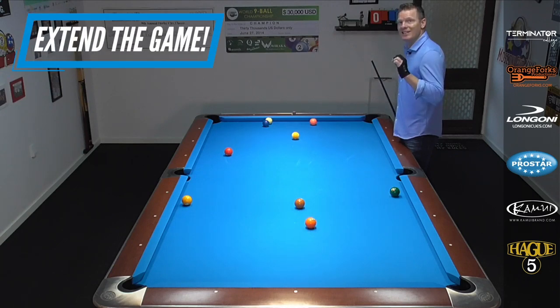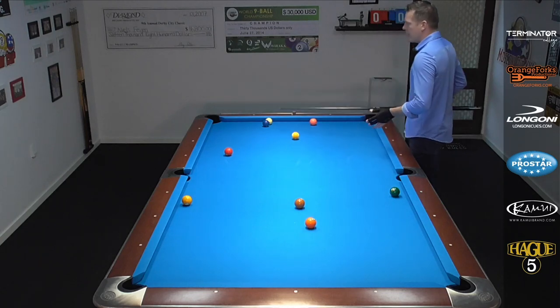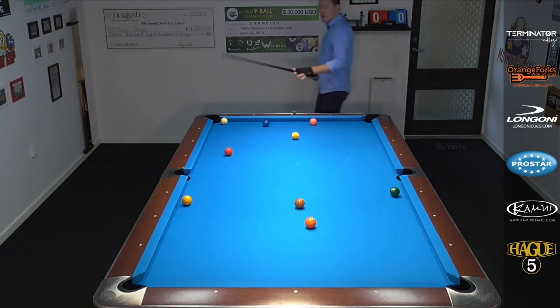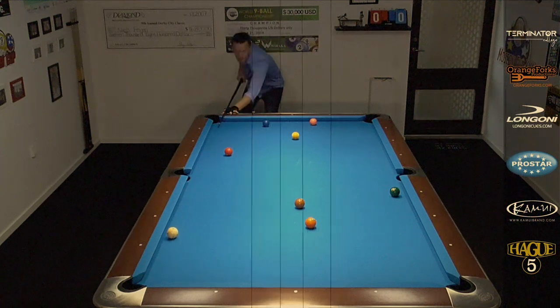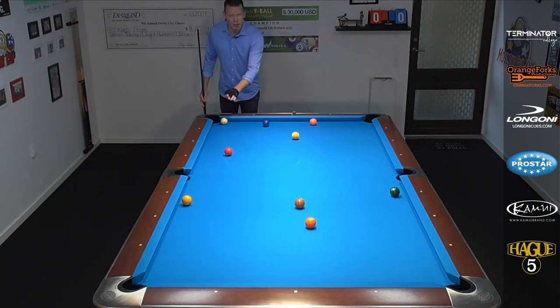Your mission is to try and extend the game. For example, the one ball is here after the break. I'm hooked behind the two. I can potentially call push out and play as close to the corner as possible, giving my opponent a straight-in shot on the one. If he takes it on, he's going to have no open shot on the two to run out. So my mission has been accomplished by extending the game — your opponent has to play defense after making this ball, so you will get back to the table and have your say in this rack.